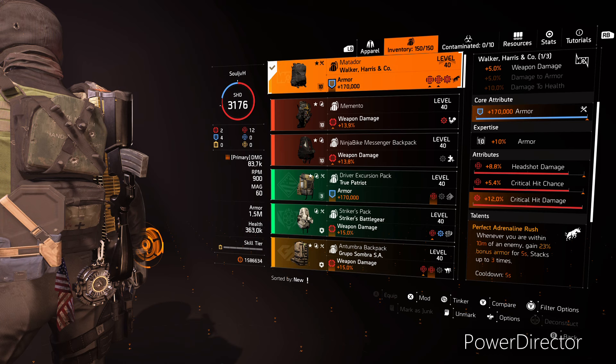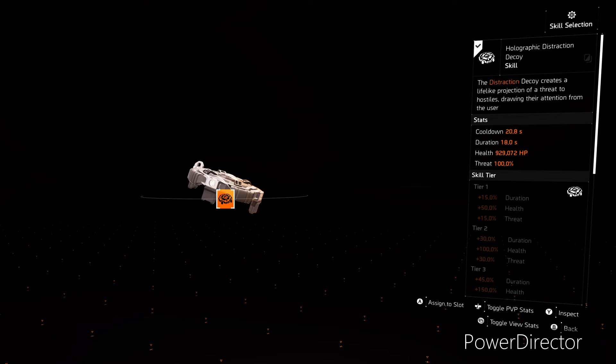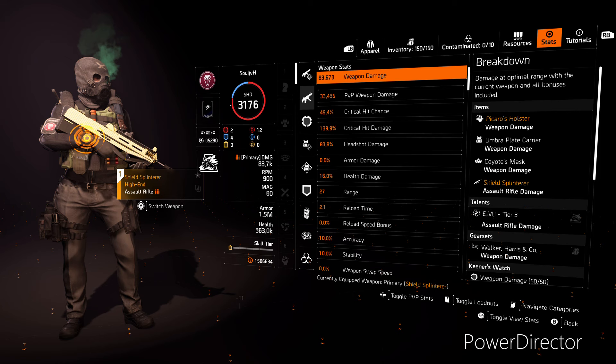The talent is Perfect Adrenaline Rush, which reads: whenever you are within 10 meters of an enemy, gain 23% bonus armor for 5 seconds, and this stacks up to 3 times. This is going to work really well with Intimidate, as most of you know. I would like to swap that headshot damage out for critical hit damage, but I have yet to find that backpack. For skills, I would definitely recommend running the Bulwark Shield. You can also run the Decoy, Defender Drone, or EMP Sticky — all great options for PvP. Looking at our stats, we're sitting at 50% critical hit chance and 140% critical hit damage. With the Coyote's Mask, you'll be maxing out at 60% critical hit chance, and once fully optimized, you'll be well over 50% crit chance and 150% critical hit damage. I'm also at 1.5 million armor. On my chest piece I have a red core weapon damage roll — that's just what I had at the moment. I think I'd rather have a blue core, bumping this up to 1.7 million.